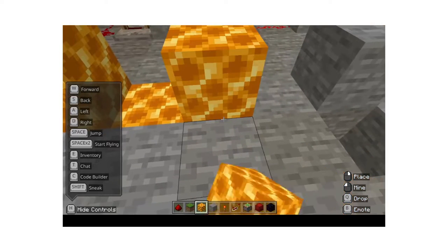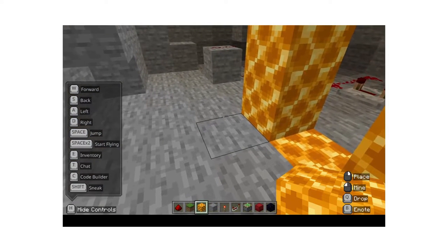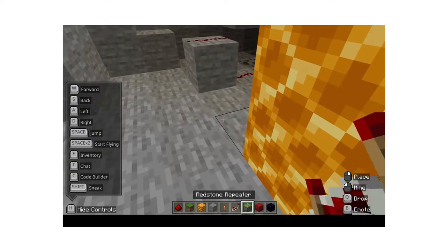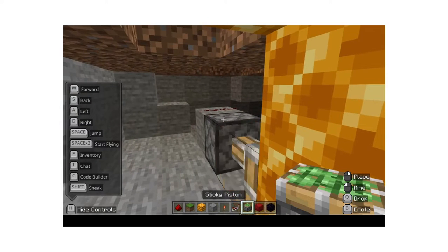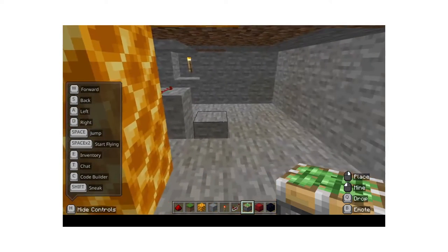Then you get more honeycombs and place two up here and two up there. After that, you're going to choose one side for the sticky pistons to be far away like that. I already activated the redstone clock so they're already moving.